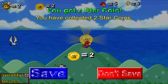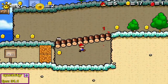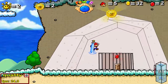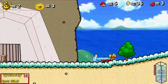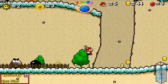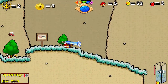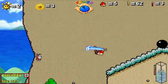Ahí arriba hay una moneda — hemos coleccionado dos. Se me hace muy incómodo no tener el Flúter. Aquí hay otra moneda de estrella, vamos a ver si la puedo pillar. Ya la he pillado. Mucho cuidado con esa bola de cañón porque me quitan mucha vida. Ha caído una bola de cañón que le ha caído encima al Goomba — me ha hecho mucho daño.